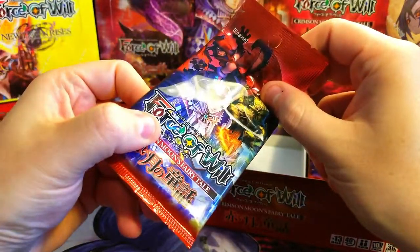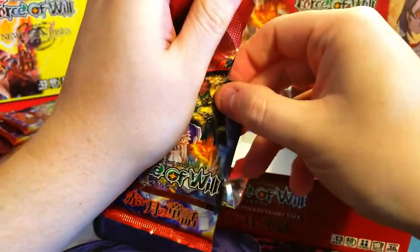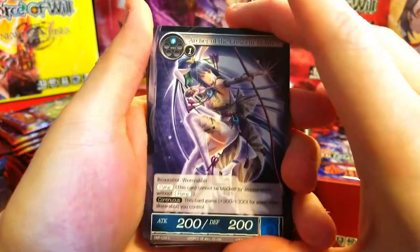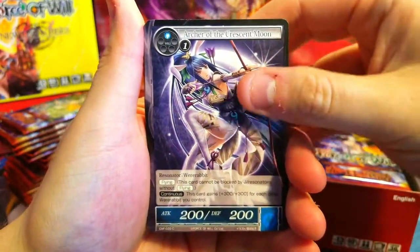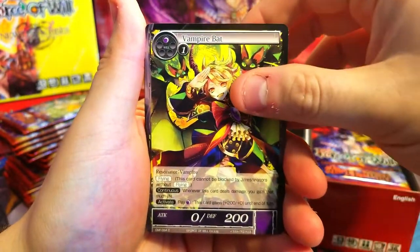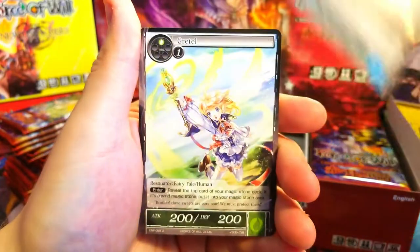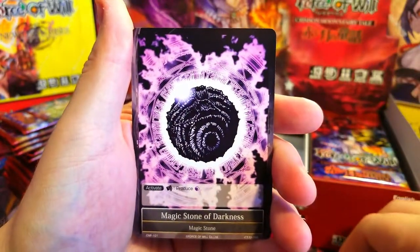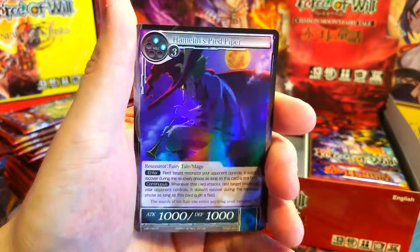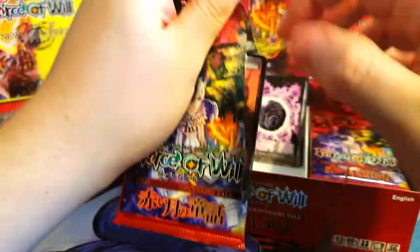These packs are actually really long — they've got a lot of extra space up top, which is interesting. Let's get into this thing and see what we can find from the original set: Archer of the Crescent Moon, Murderous Snowman, Knight of Loyalty, Vampire Bats — common, common, Crucifix, Buddha — uncommon, uncommon. Gretel, Magic Stone of Darkness looks pretty sweet, and Hamlin's Pied Piper as our rare. Weak-looking artwork — into the next pack.